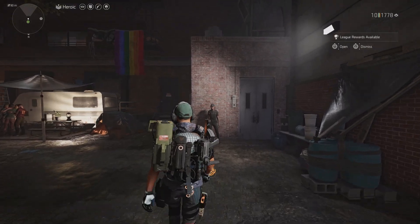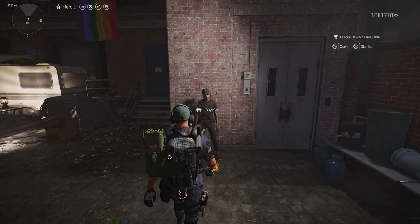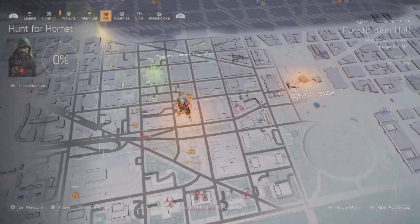Today I'll be showing you guys a few items you might want to pick up from Miss Mendoza the gun runner. If you don't know how to find her, the best way is to find a snitch — the snitch will give her location. As you can see on the map, it is this white shopping cart.